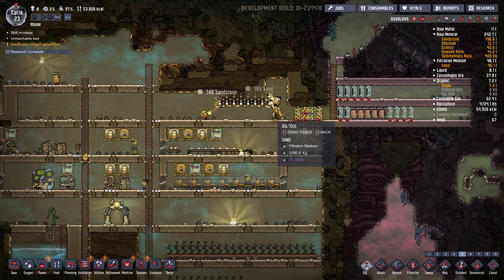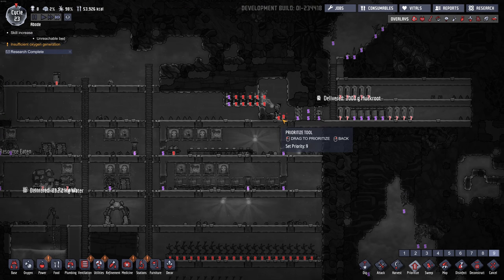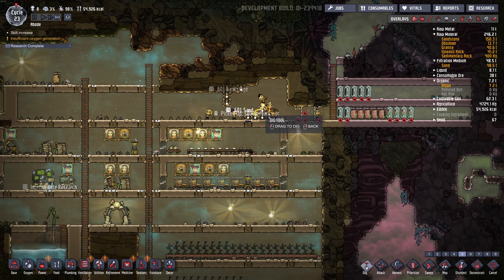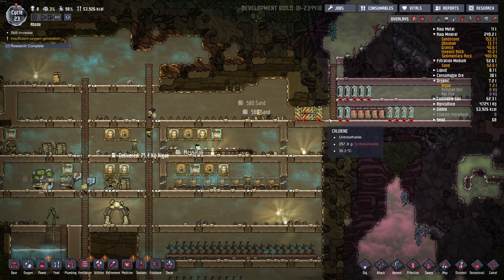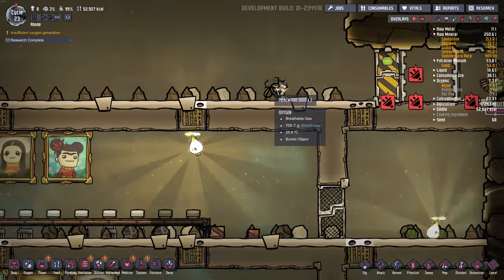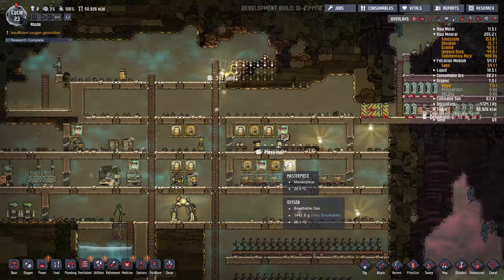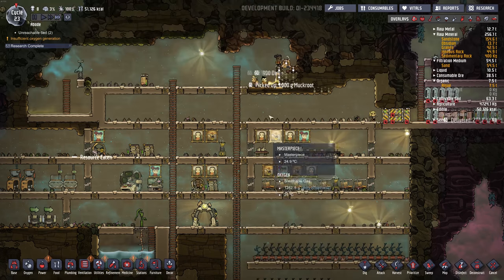There's a bit of sand — dangerous sand. What's going on here? That looks weird. I think there's a hatch in there somewhere. How's oxygen looking? Not too bad. So bedroom — I think I'll put the bedroom right here maybe.